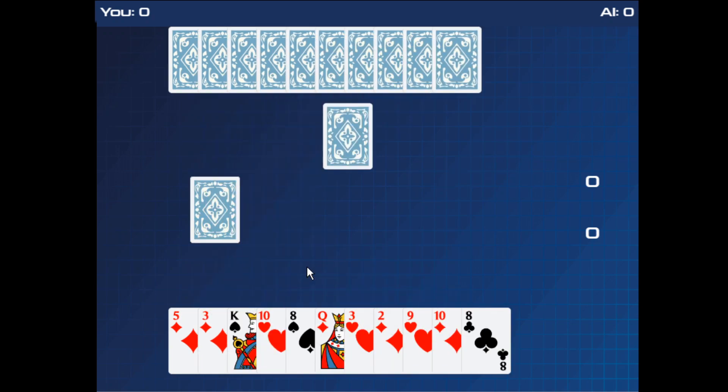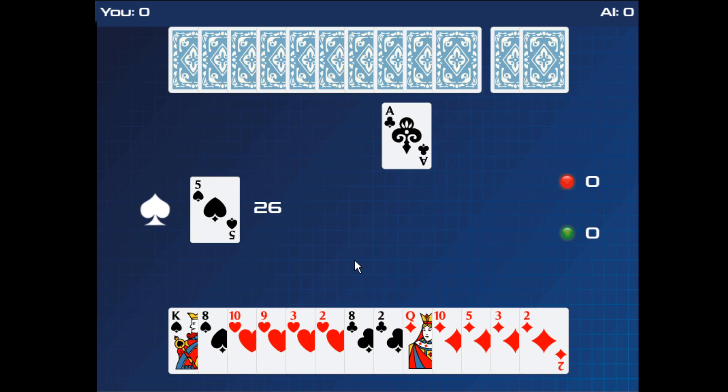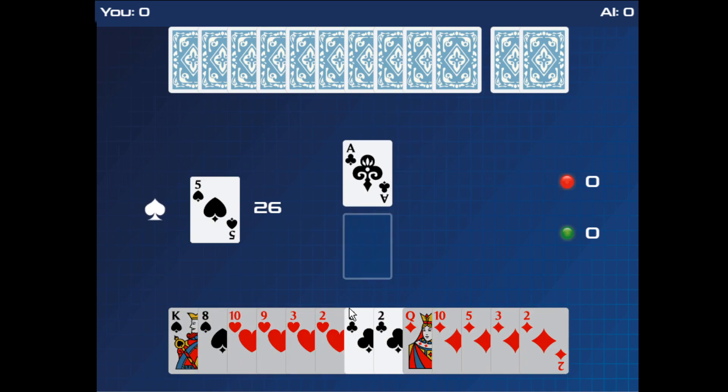Each player is dealt 13 cards, one card at a time. Each player has 13 cards. The top card of the remaining deck is flipped up — in this case, it's a 5 of spades.